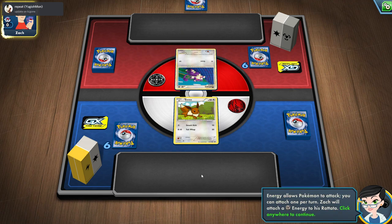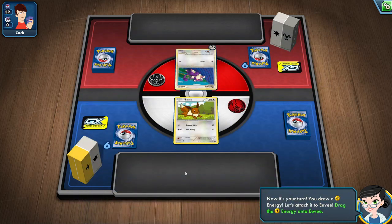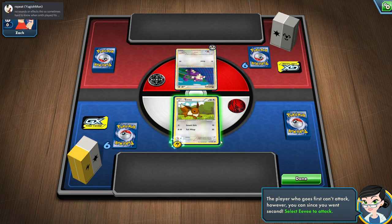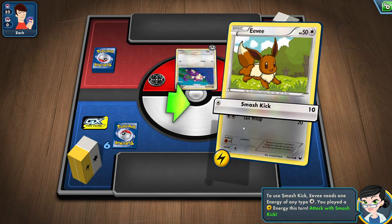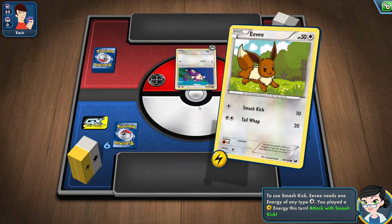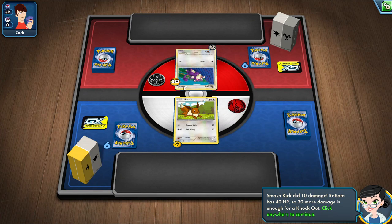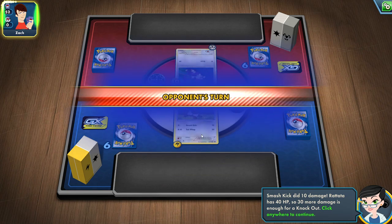Energy allows Pokemon to attack — you can attach one per turn. Zack will attach the energy to his attack. Alright, and then it is my turn. So now my turn, I'm going to drag it to Eevee. Now Eevee has one thunder energy and I can attack with Smash Kick. Click on Eevee — Smash Kick — and we attacked for 10 damage. The Pokemon have HP; Eevee has 50. I need 30 more damage against the enemy's Pokemon.